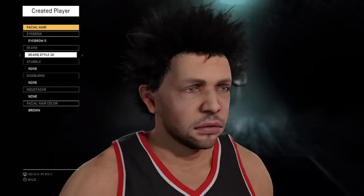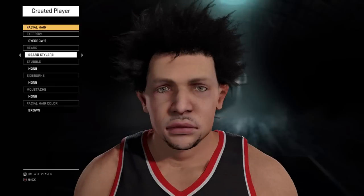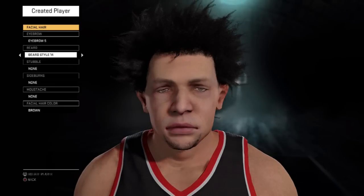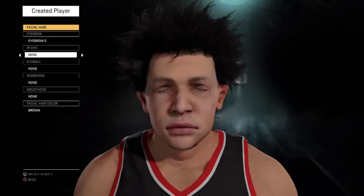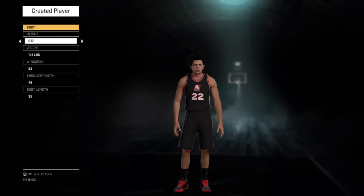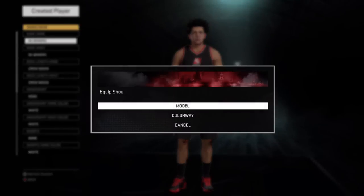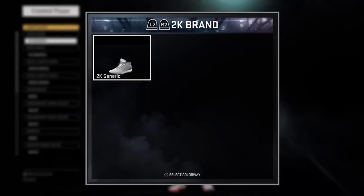Those are the 2 biggest things that need to be added. Two other important things: the height cap is still 7'2". The height cap should be 7'7" for offline Create-A-Player. I do not want the height cap to be very tall online — that will mess things up. MyCareer actually has a higher height cap of 7'3" than the regular offline Create-A-Player, which doesn't make any sense. For my draft class, I'm going to have to make Mamadou Njai, who plays for Irvine — he's 7'6" — and I'm not going to be able to make him realistically because I can only make guys up to 7'2".